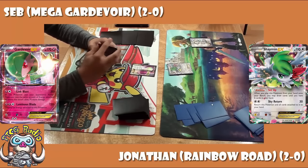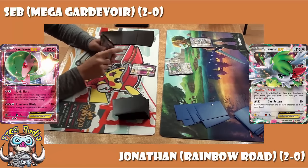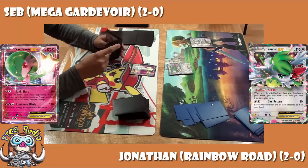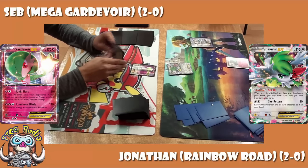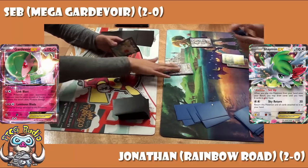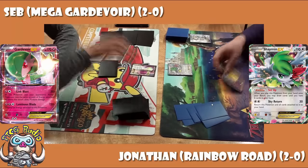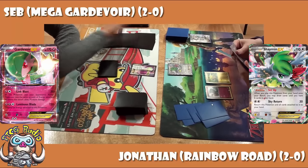It looks like Jonathan is going first. He's got a Shaman in the active — not ideal, not the best starter — but he does have a Pokemon Fan Club, which means he can get himself a couple of basic Pokemon. He's going to get a Zaneus, and it looks like he's got a Joltik there as well. Joltik evolves into the dual-type Galvantula, which is one of the few dual-types that's really, really good for attacking.